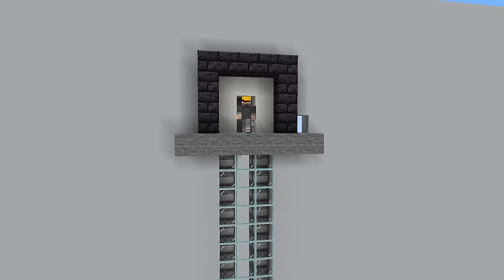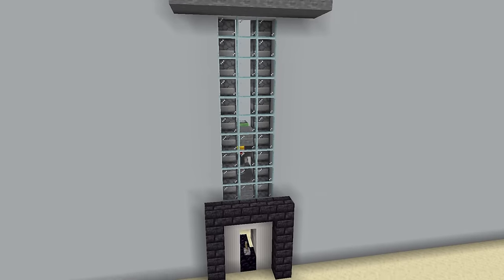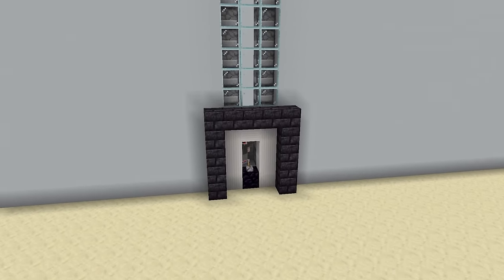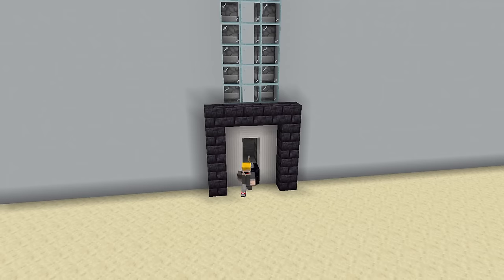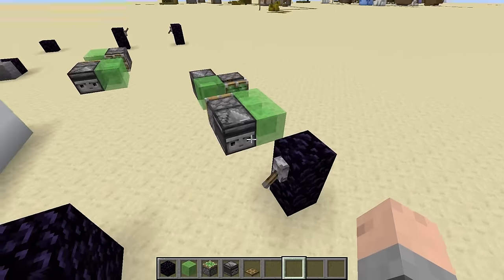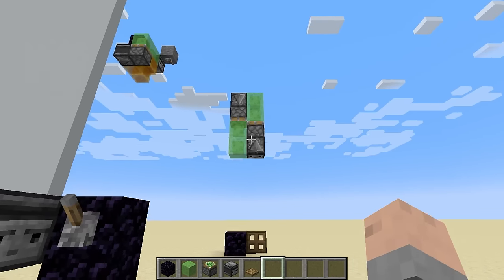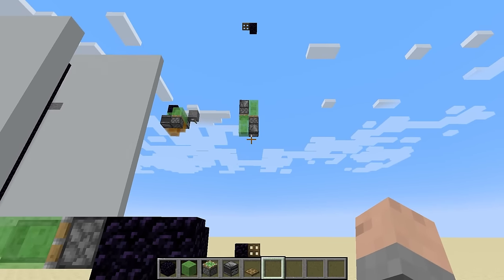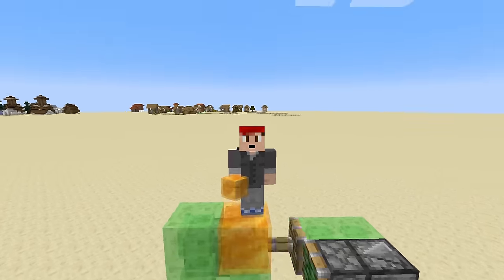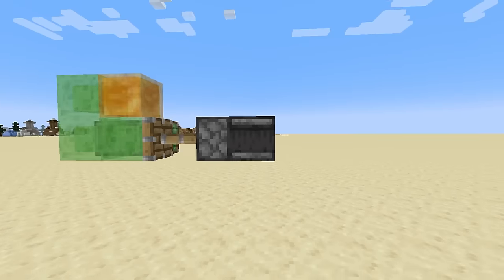Let's start off with piston elevators. These things look so cool because they're literally moving blocks from one place to another, and you can ride on those blocks from one floor to another. Basically what these elevators are is flying machines, which we've had in Minecraft for a while — basically since slime blocks — except instead of flying sideways, they're made to fly vertical so you can ride them up or down. Flying machines kind of fascinate me because they just look like they shouldn't exist in Minecraft.